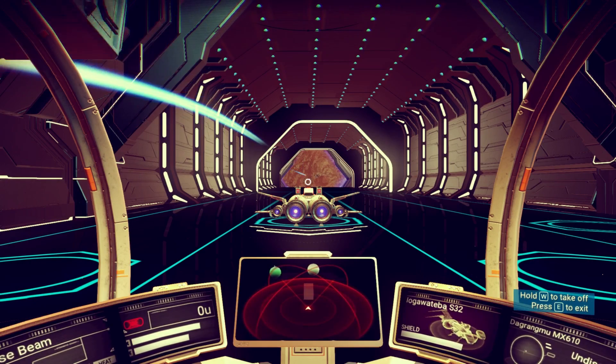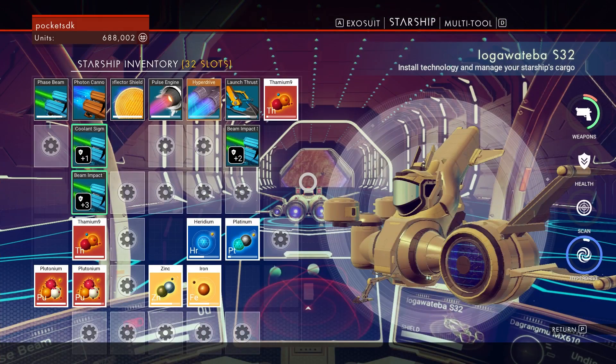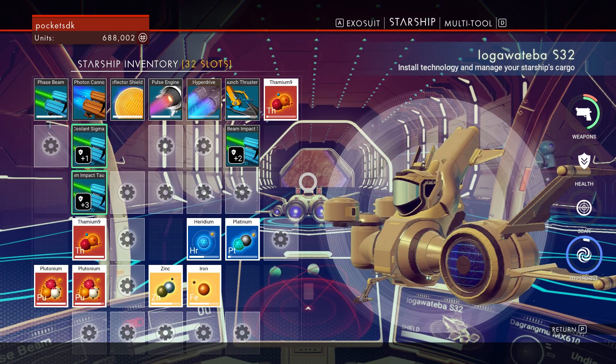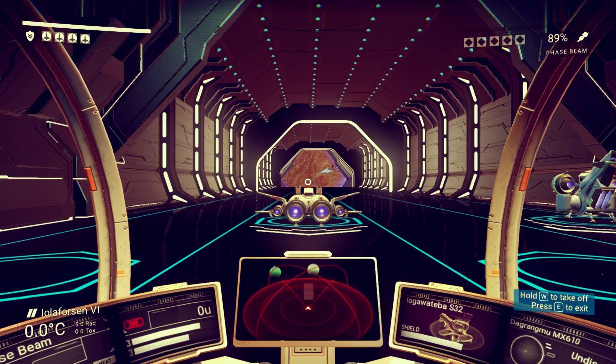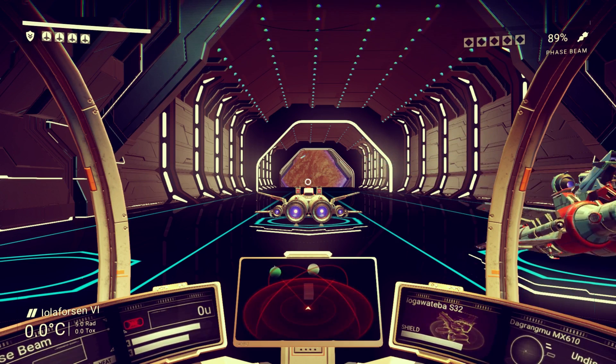Greetings folks, PocketsDK here. Welcome back to No Man's Sky. I've been upgrading my stuff, especially my ship, up to 32 slots — maximum is 48. I've been using a system I found on Reddit, and I'm going to show you how I've been doing it. A couple things to note: this trick only works in a GECK system, so you have to make sure you're in a system controlled by the GECK.